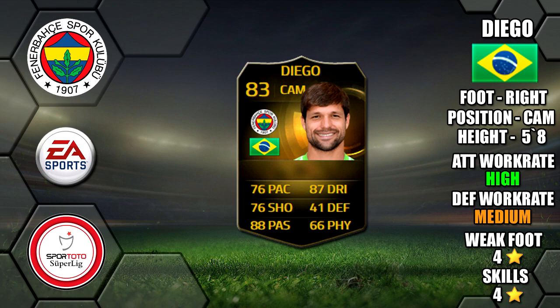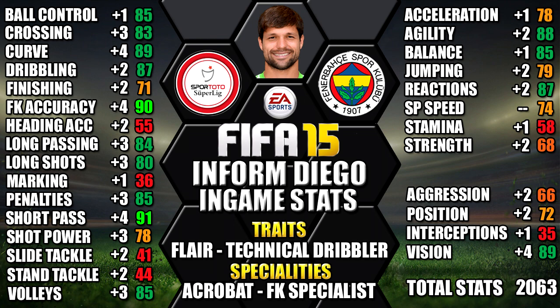Looking at his in-game stats, he stands out with his 91 short pass, 93 kick accuracy, 89 curve, 89 vision and 88 agility. We have also included all the upgrades over his non-informed as a comparison for you, so you can see each individual stat increase across all his stats.